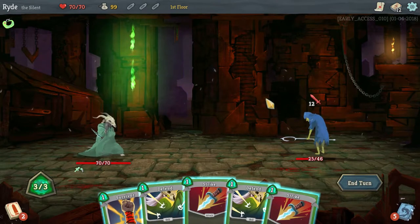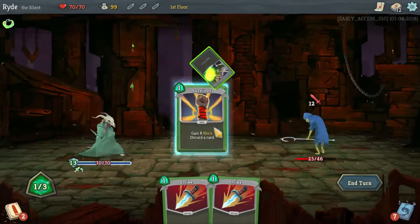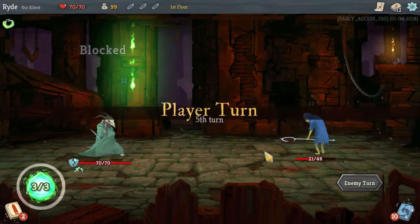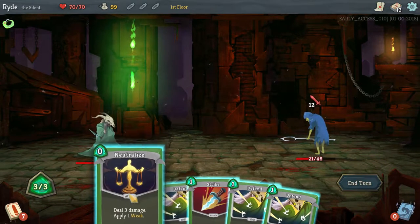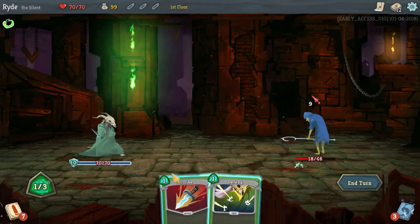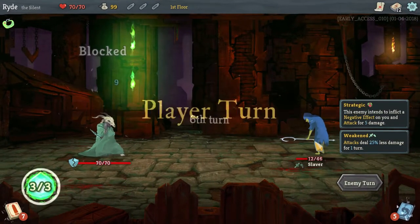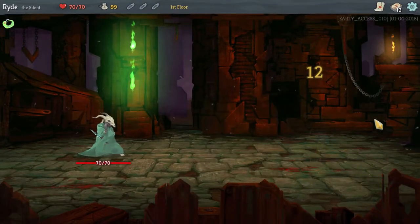Again, twelve points of damage. I do one defend and one survivor — discard, discard — then we attack once and end our turn. Again, this guy really wants to attack me. Nine points of damage: one, two, ten armor. Strike. Next turn if I get two strikes I should kill him. And we got it — one and two and he is dead.